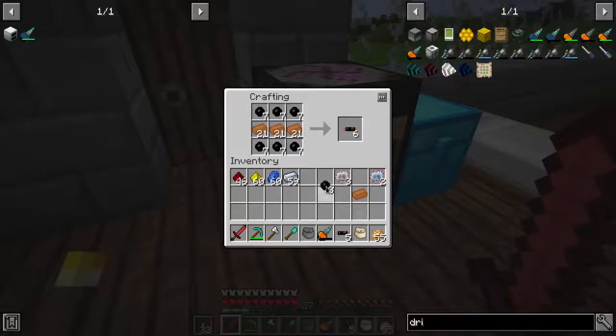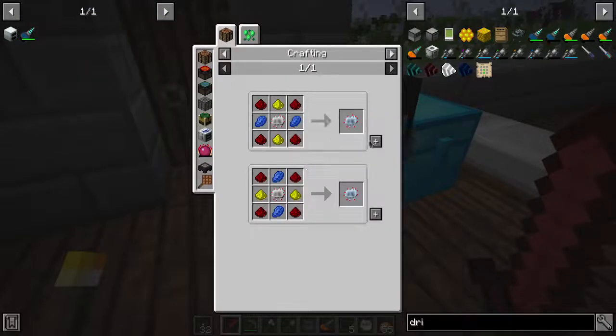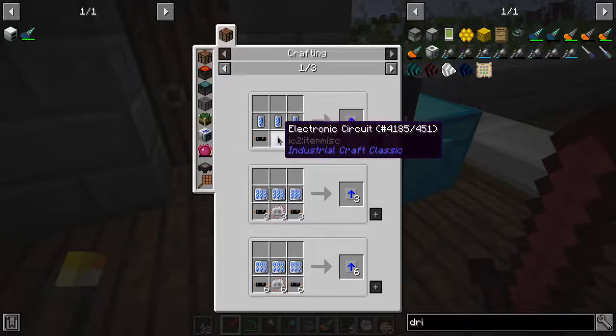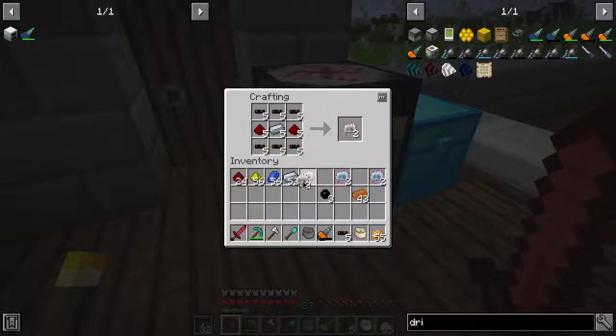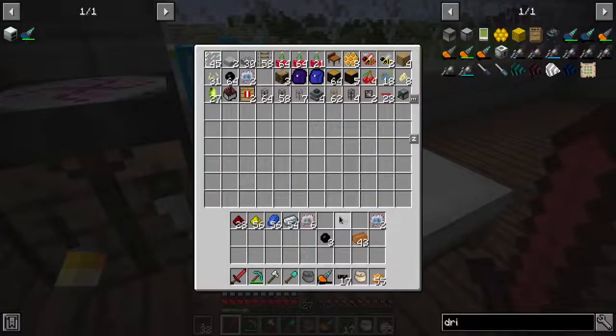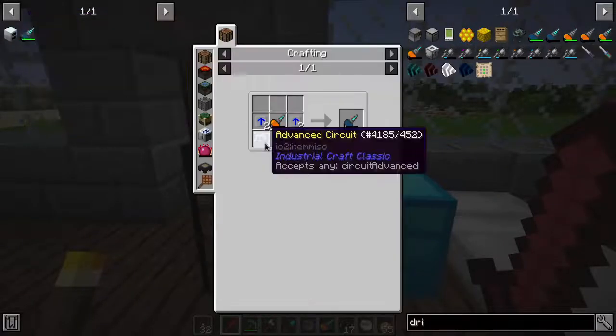Copper with rubber. There we go - give me more electronic circuits. Oh, I didn't need to make the advanced ones - oopsies. These got to go back. I can't un-craft the advanced ones. We're going to have some advanced ones in reserve for a rainy day. That was a mistake on my behalf.